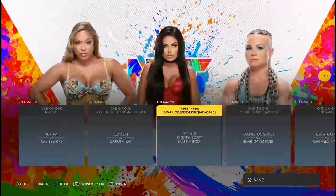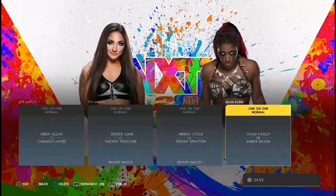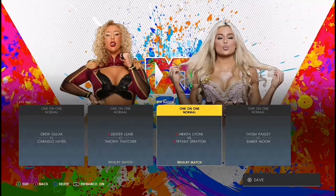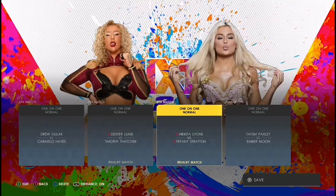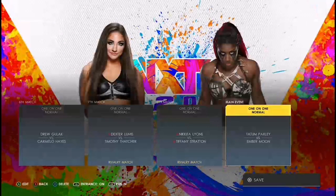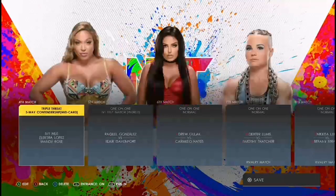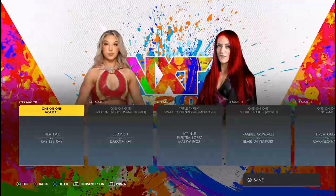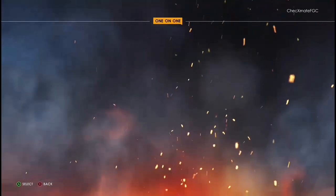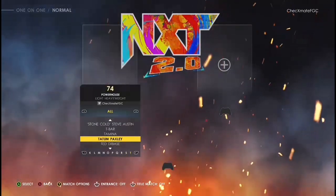That match will now be later on the card. So technically your main event will be Nikita Lyons and Tiffany Stratton. After you have played that match, exit, then import the show. You obviously have to go and create the show yourself first before you can do this technique. I place that match now lower on the card and look for another normal match, like Thea Hill vs. Alba Fire — formerly known as Kaylee Ray.